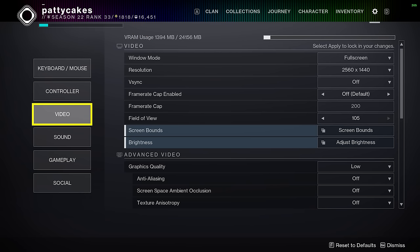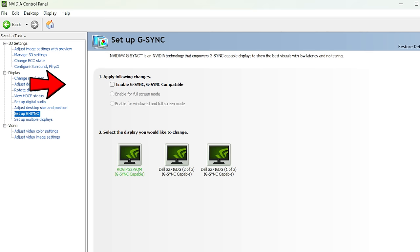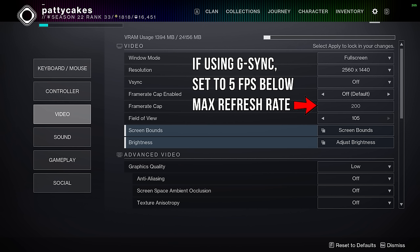When you're back in-game, look at your video settings and turn off V-Sync, then set your in-game FPS limit to as high as possible, or just turn off the cap entirely. If you're using a monitor with G-Sync enabled, you might want to cap it to 5 FPS below your monitor's maximum refresh rate, but I'll let you go down the Reddit rabbit hole on that topic by yourself.